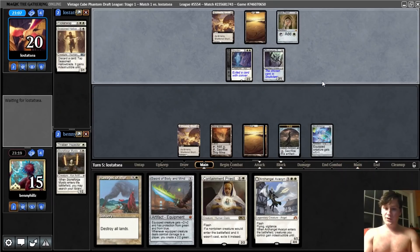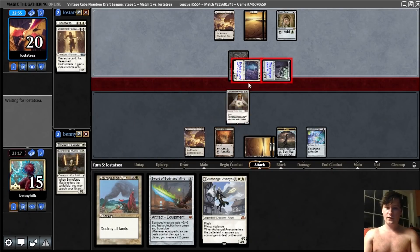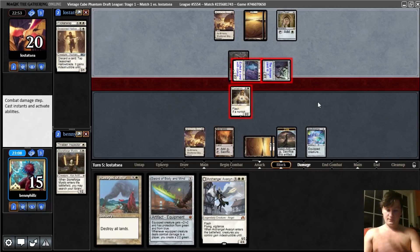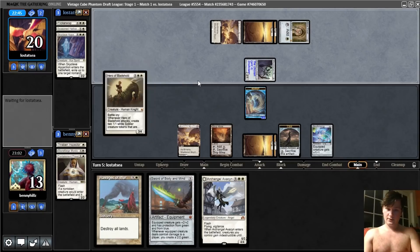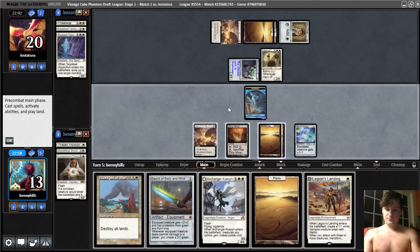There's a good chance they'll play around Restoration Angel and not attack, which would be really sweet for us. Or they might hold up Mana Tithe. They do attack. I think I'm going to block the Skyclave here — I would like to unlock this, but I think interacting with the board is more important at this point. Plus, if we draw a land and can hit them with a sword, that would be really good. This is a 2/1, so it's easier to kill. Hero of Bladehold — okay. That's pretty good. I would love to find Parallax Wave. We can either play and equip the sword, or hold up Archangel Avacyn. I think it's better to hold up Archangel Avacyn, so we'll pass.